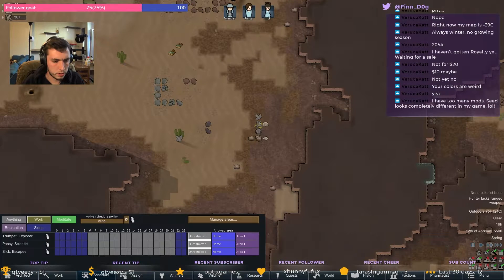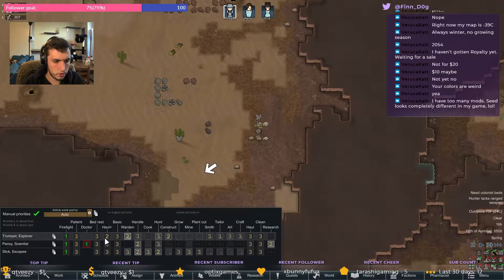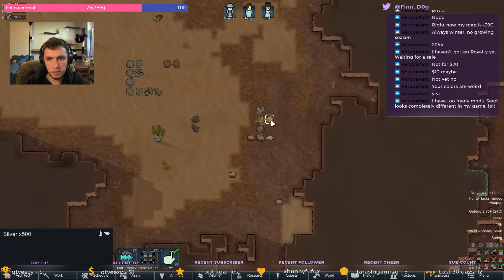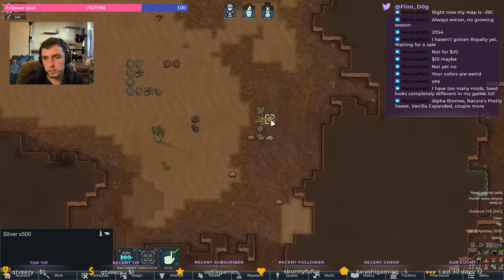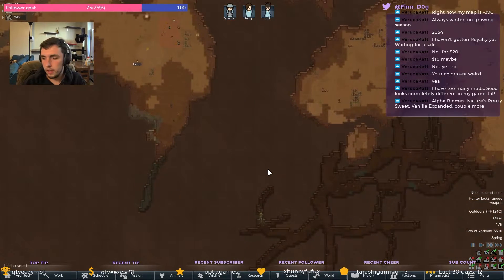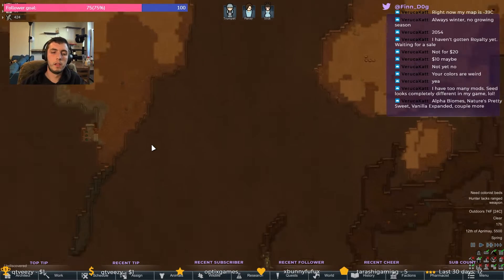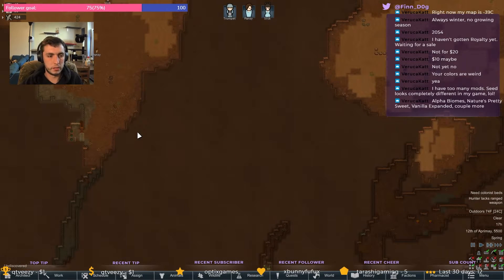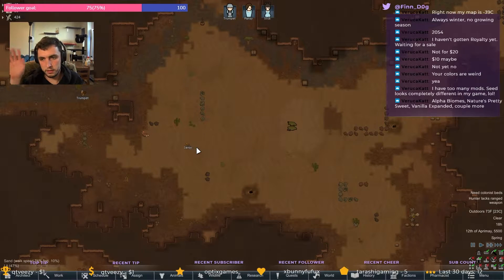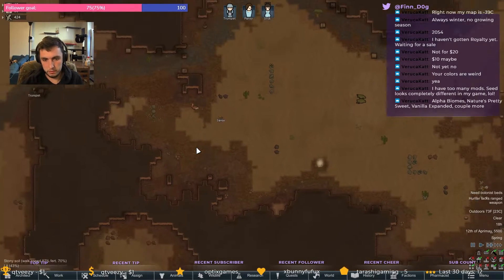Haul urgently should be number one. Nature's pretty sweet — Vanilla Expanded, a couple more. I opened up RimWorld yesterday, I had to re-download it, and it took forever to download because of all the mods I had — I had all the Vanilla Expanded mods downloaded.